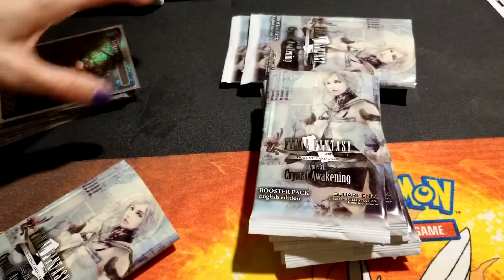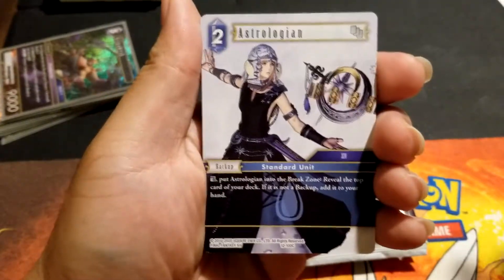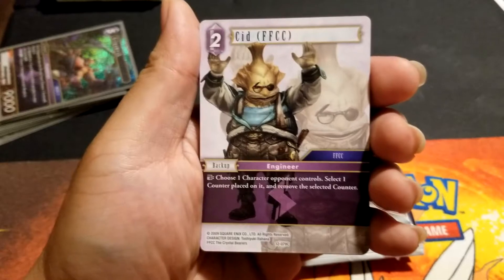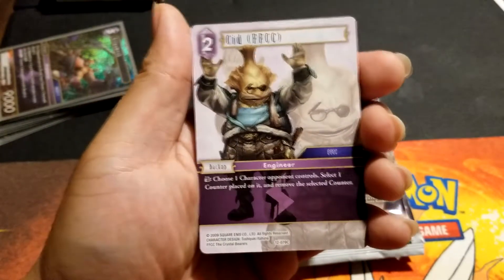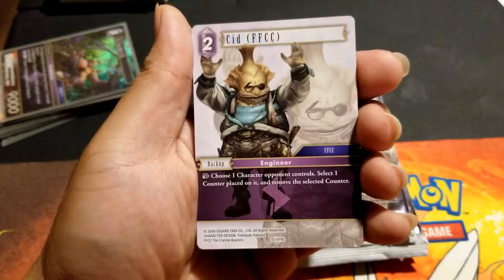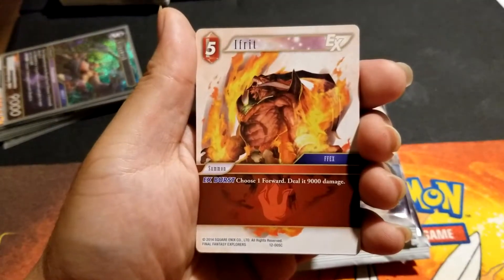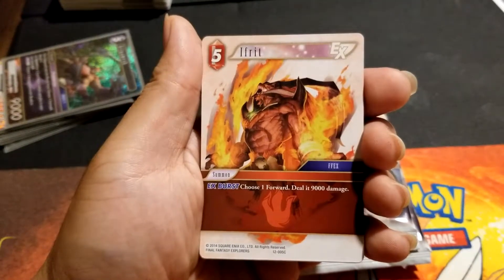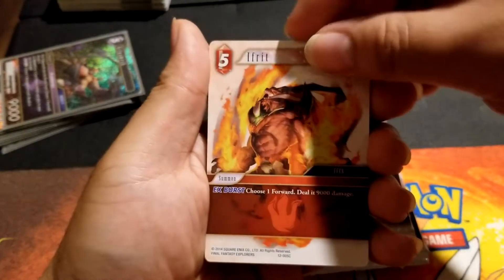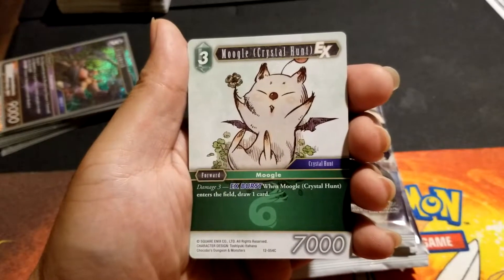We've already seen those. That could have been Ash — could have been Ash. Astralogen and Sid — Crystal Chronicles Sid. He looks really ugly. Rest him: choose one character your opponent controls, select one counter placed on it and remove it. I don't know if counters are really relevant yet. Choose one forward — deal 9,000 damage. That's pretty good, a lot of damage. Four five-cost. When Moogle enters the field draw a card — that's really good.